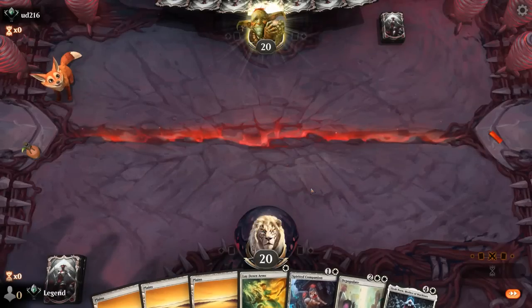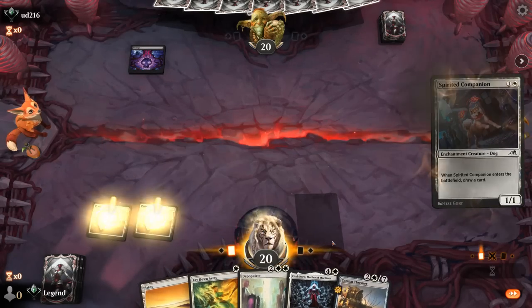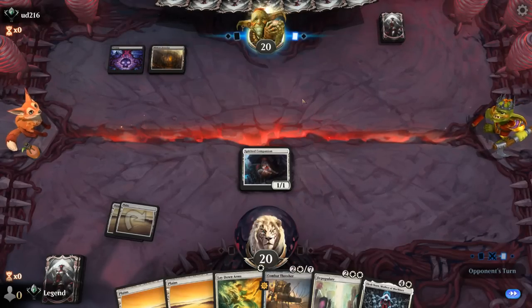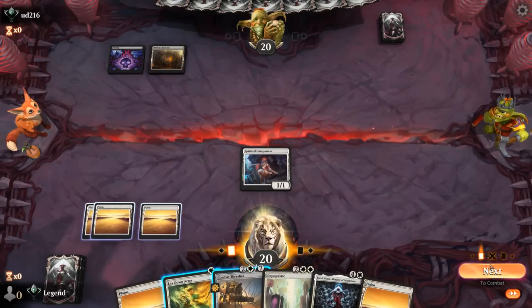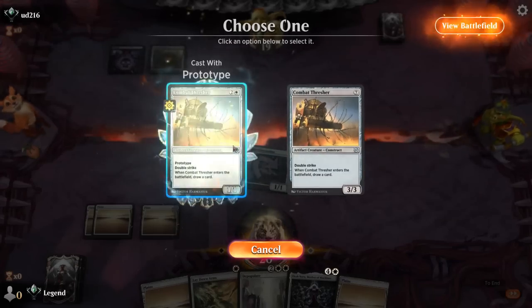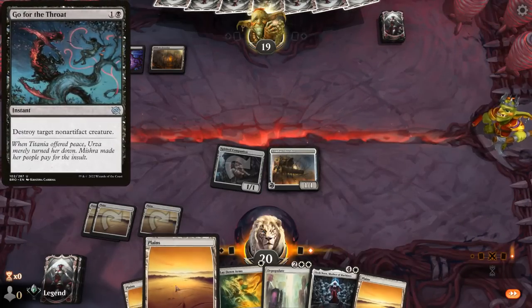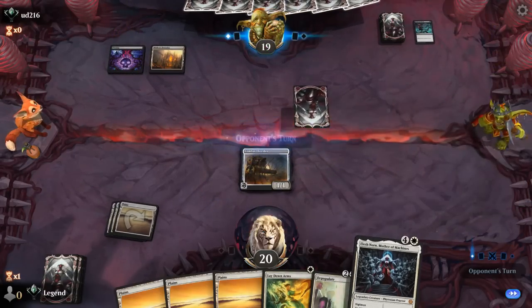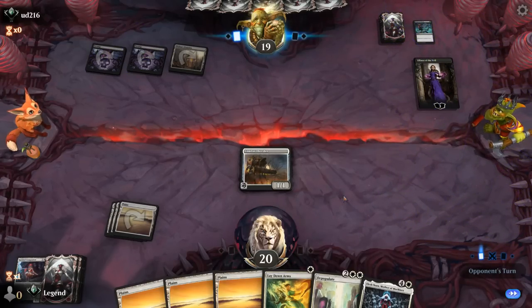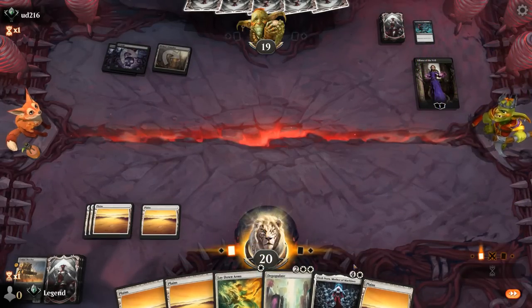Game 3: We're on the play with a decent hand — a couple of removal spells, Companion to hit land drops, and Elish Norn to hopefully take over. We're facing mono-black. Mishra's Foundry can be difficult since we have no instant-speed removal outside Wandering Emperor. We hit for one and play Thresher. We could see a Cut Down; at least Go for the Throat doesn't work on our artifact creature. Our opponent takes out Companion — I love to see that when holding Elish Norn — though they probably wanted to clear the board for Liliana.